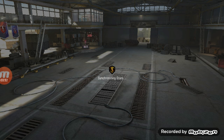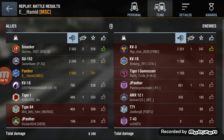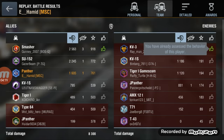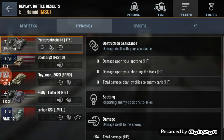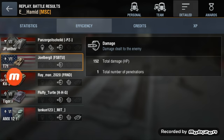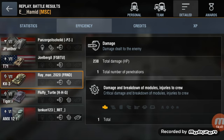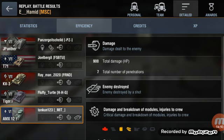We ended up with 1600 damage, and we took a lot of damage in return but also blocked a lot. We got the mastery badge, Confederate, Steel Wall, and Master Gunner. We finished third on the team. The Smasher really helped out clearing a couple of flanks, and that KV-3 wasn't too bad — I'd give the KV-3 credit as the worthy opponent because he really tried his best. Damage dealt: 154 to the Jagdpanther, 152 to the T71, 223 to the KV-3, 161 to the Tiger I, and 900 damage to that AMX 12t.